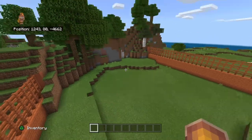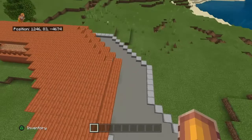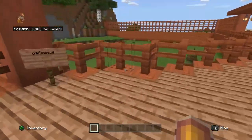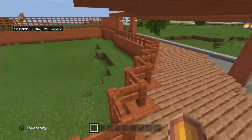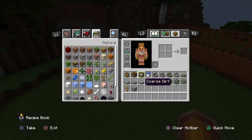Right over here we have our gallimimus exhibit. People can just walk down this little path here and walk up to get a good up-close view of it — you're not really supposed to pet it, it's just for viewing.